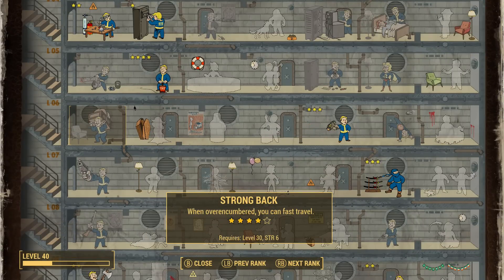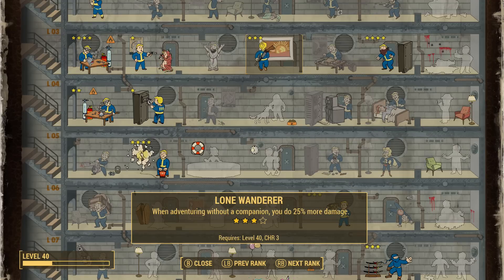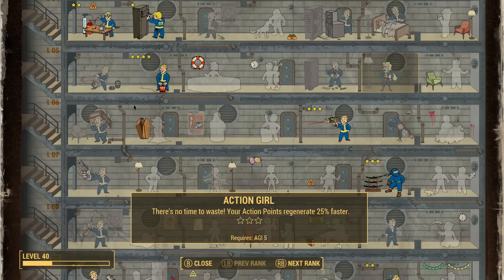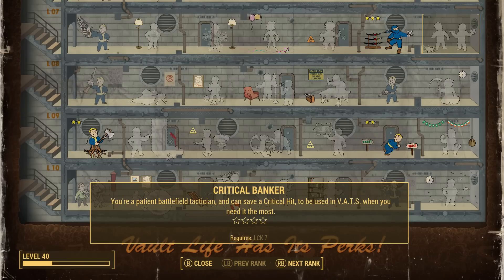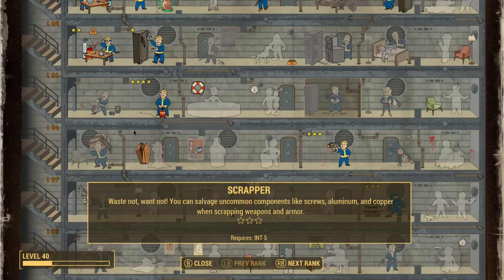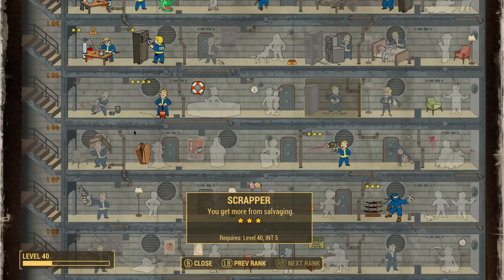Before we even start the DLC, new stuff has been added by Far Harbor that a few people seem to have missed. A few perks have gained new higher levels. Strong Back gained a 5th rank — at level 40, running while Overencumbered costs 50% less action points. Lone Wanderer gained a 4th rank: without a companion, you have 25 more action points. Action Boy and Action Girl picked up a 3rd rank, so action points regenerate a further 25% faster. Critical Banker can now store 4 critical hits. And Scrapper gained a 3rd rank at level 40 — you simply get more from salvaging.